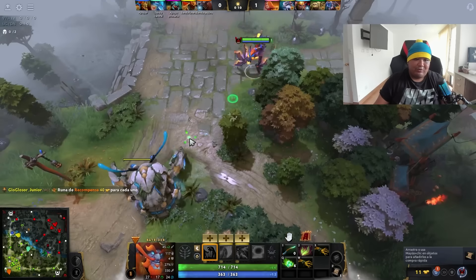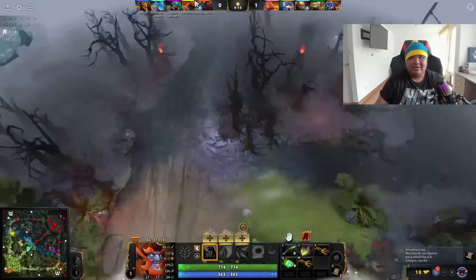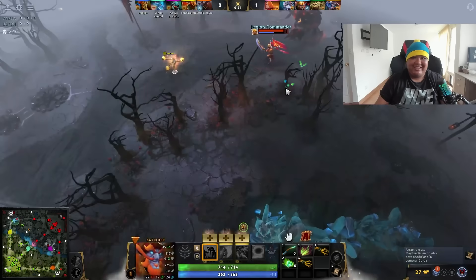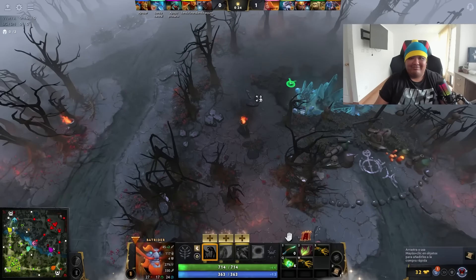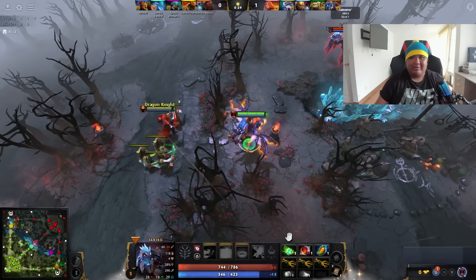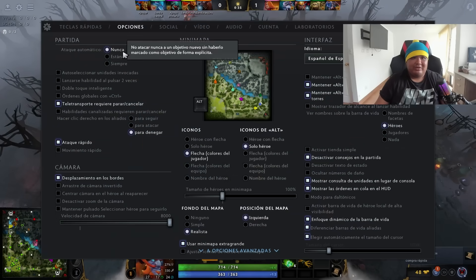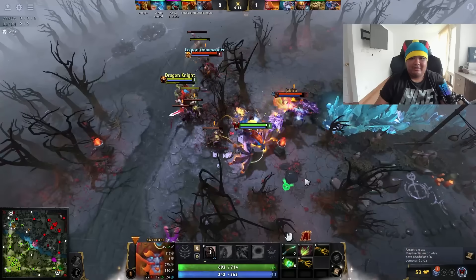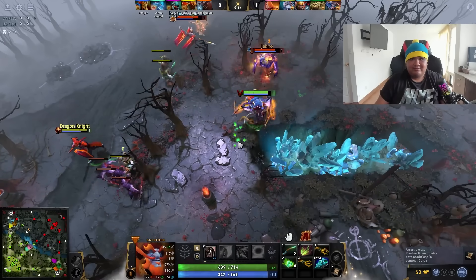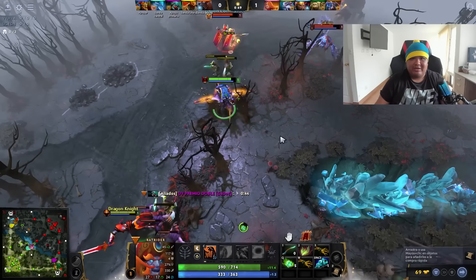Cuando tú juegas Batrider Support, lo ideal es maxear la tercera. Este héroe también se stackea bastante bien. El Lesh es un héroe que se puede llevar stacks y nosotros también nos podemos llevar los stacks. Esto es Legion HC. Matar a Legion con la primera habilidad lo veo un poco complicado. El problema va a ser el Yakiro, que va a ser el que va a desgastar. No tienen Magic ninguno de los dos, así que eso me da cierta ventaja para intercambiar golpes. Entre más cargas de mi primera habilidad tenga el enemigo, más daño les voy a hacer.